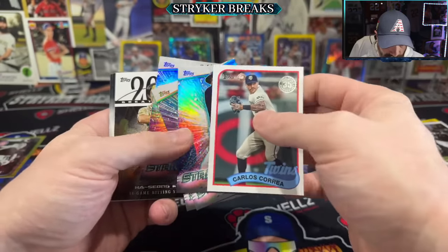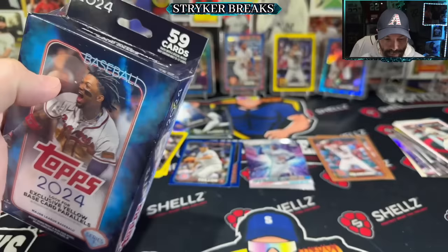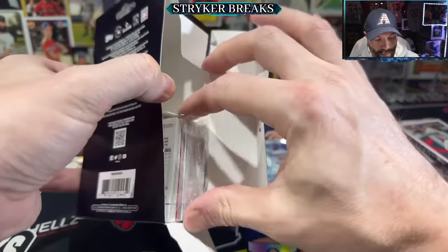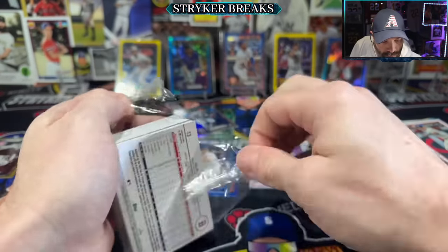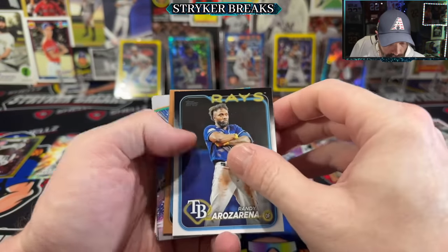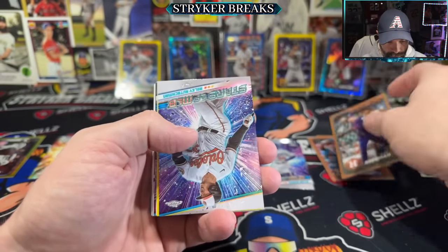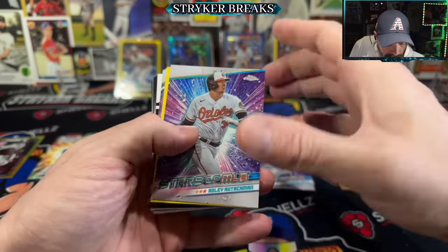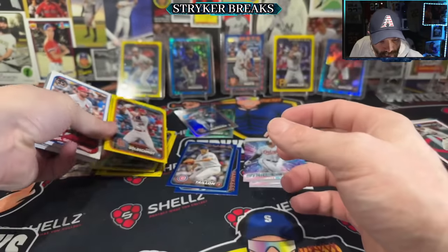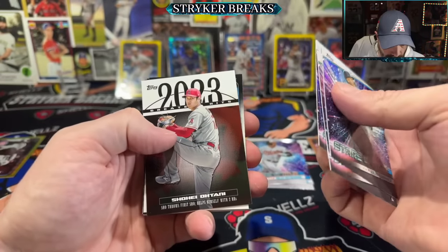We're going to have the complete set of Stars by the time this is all said and done, even just these few packs. Got another gold — Bregman. Chrome Adley. Yellow's coming. It's a Goldschmidt box. Stars, stars, stars, stars. Another Ohtani.